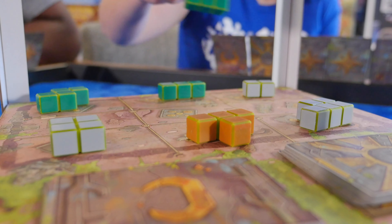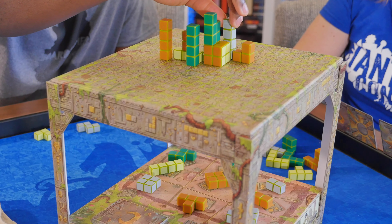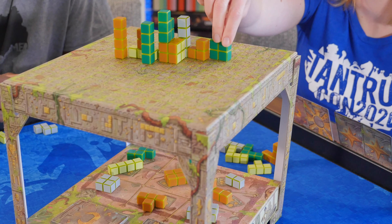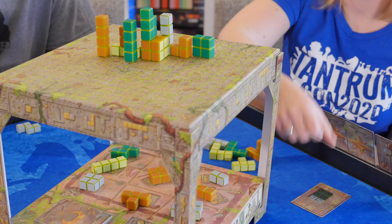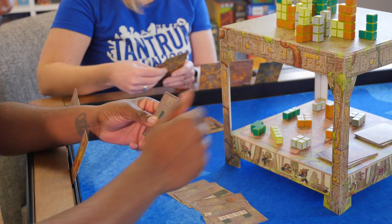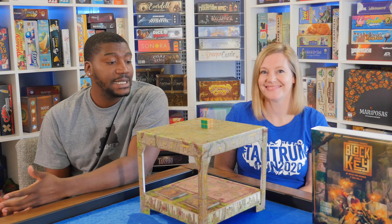On your turn, you can excavate blocks — take any one row or column of blocks and add them to your supply. You can also place one block from your supply into the temple, optionally claiming that you have completed one or more key cards. The first person to complete the designated amount of key cards for your player count wins the game. And that's how you play Block & Key.